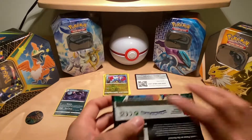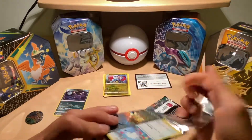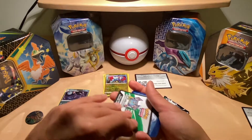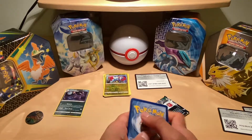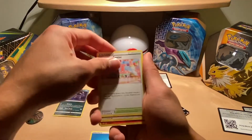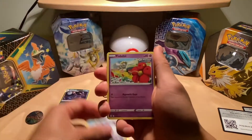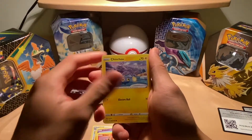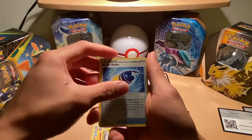On to the second pack now. Here is the code card. We have a Water Energy, a Shopping Center, a Hair Dryer, Pyroar, Swablu, Flabébé, Litleo, Cinccino, Dino, and a reverse is a Weavile.